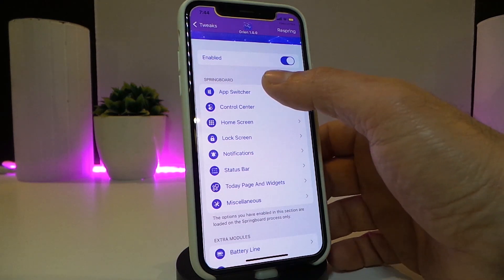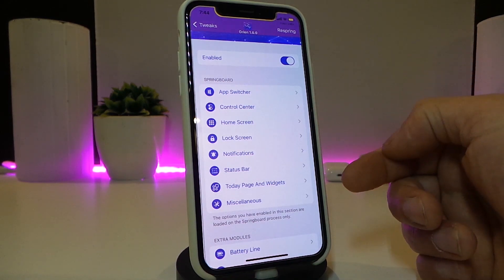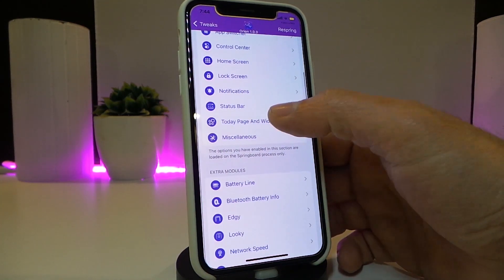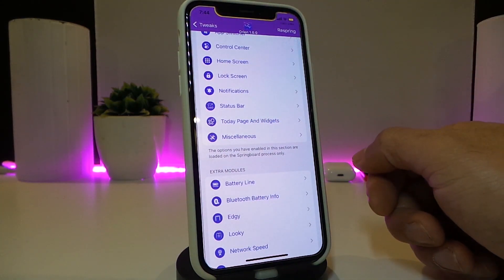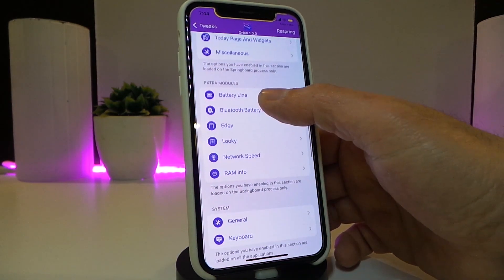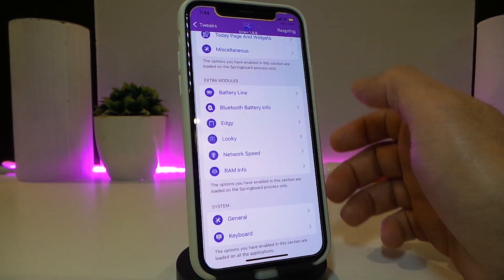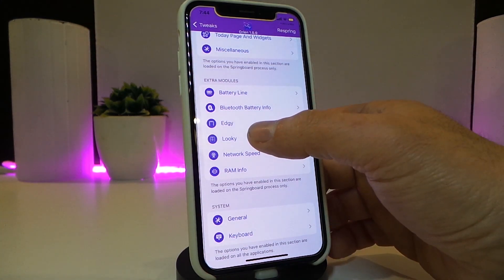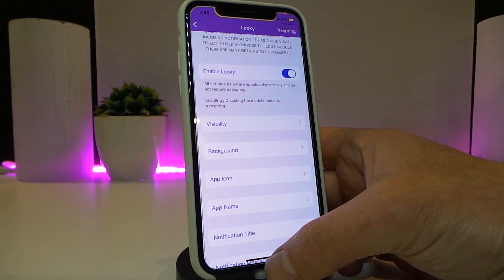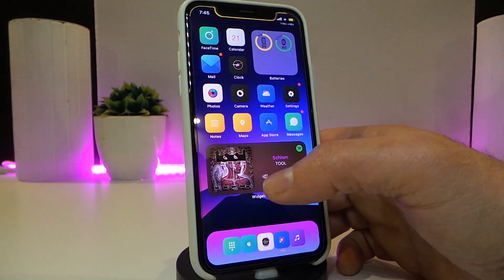We have a section for the app switcher, a section for the control center or CC, the home screen, the lock screen, notifications, the status bar with all its items, the Today's page or widgets, and then also another section for your battery line and Bluetooth battery. Then there's the edge feature — the one I showed you — and 'Lucky.'